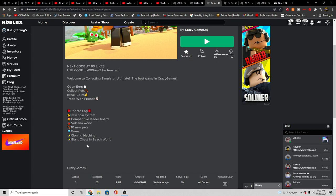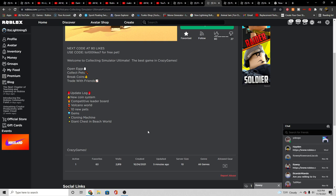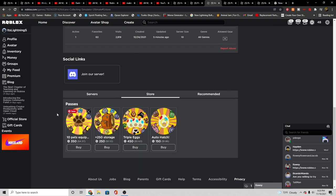He already hit 80 likes, you need to change that man. I got an updated code — updated five minutes ago. It was created like a month ago, almost exactly. I actually went like 20 days ago. It says new update: long new court coin system, competitive leaderboards, volcano war, 10 new pets, gems.